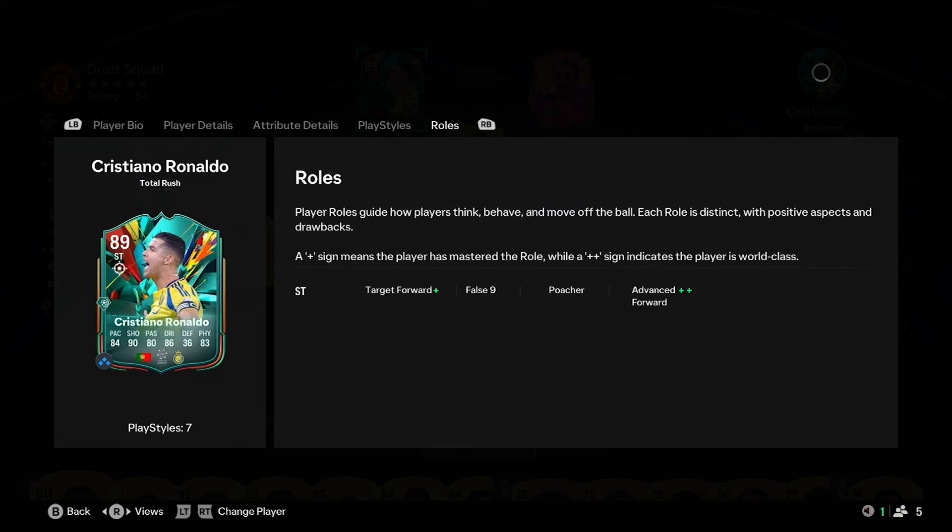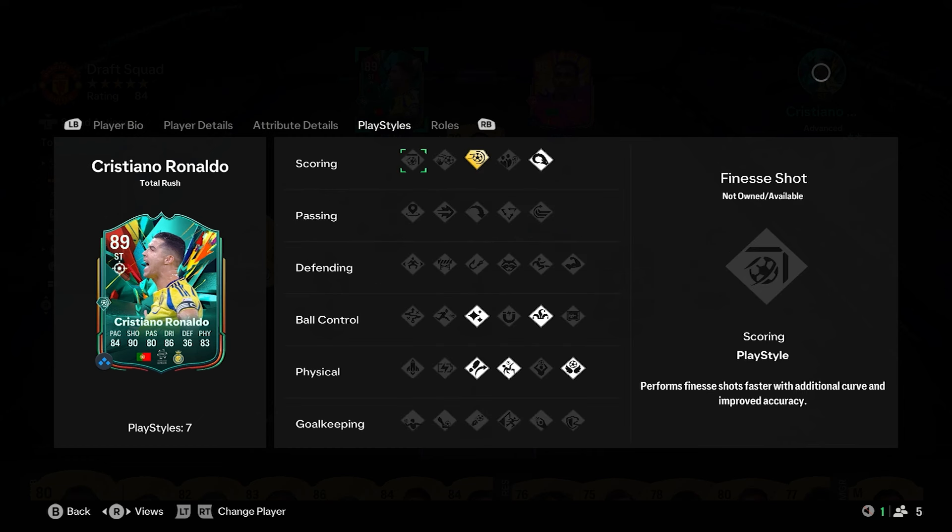We've got the Roll Plus Plus in Advanced Forward, and the Plus on Target Forward — so no Poacher or False 9 if you prefer those roles. We have got Power Shot Plus as mentioned, Power Header, Flare, Trickster, Trivela, Acrobatic, and a bit of Aerial.